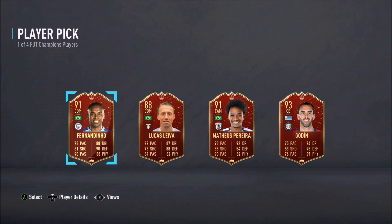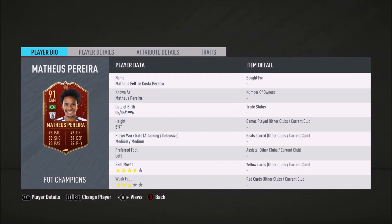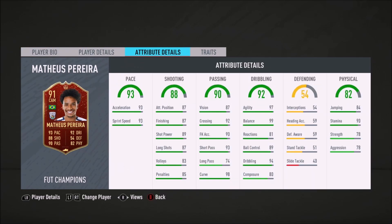Oh my god, the other guy looks sick as well. What's his name? Matthias Pereira! Oh man, who do I go for? To be fair, I want Fernandinho, but this guy's card looks insane — 5-star skills, 3-star weak foot, medium-medium work rates, left-footed. The thing is, he's a CAM and I've got red Neymar, so I don't really need this guy.